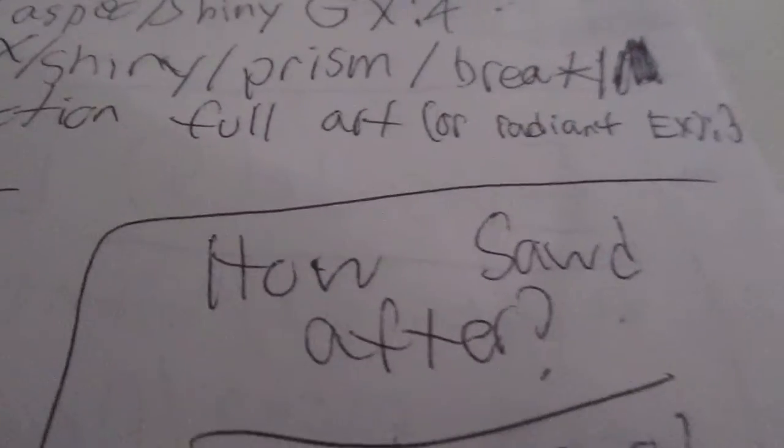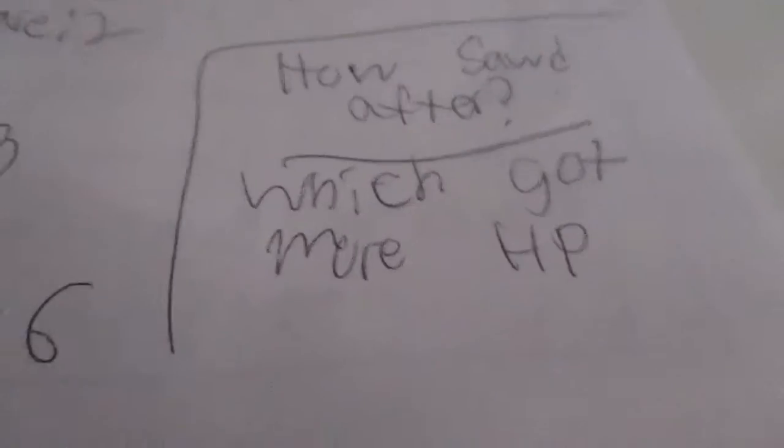A black and white secret rare is 6 points. How sought after are the cards and which team got more rage peak?